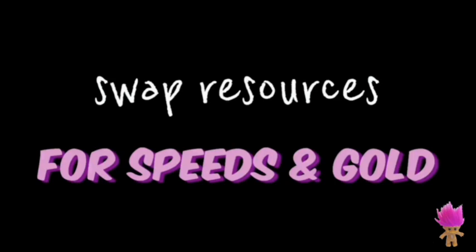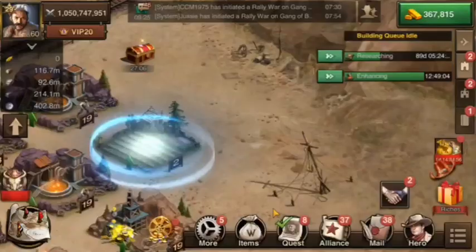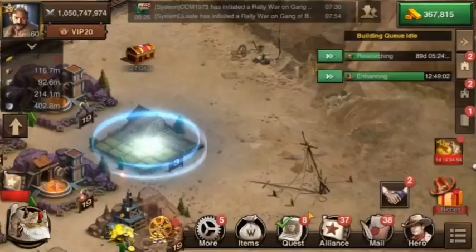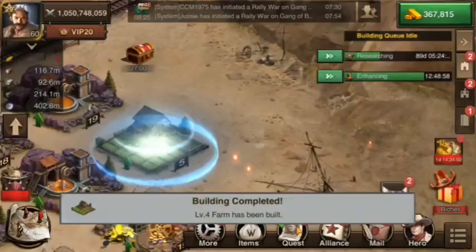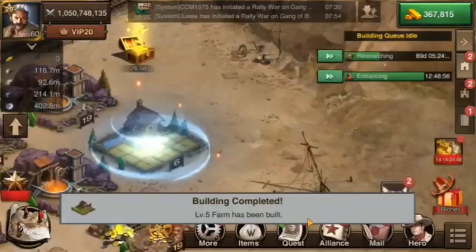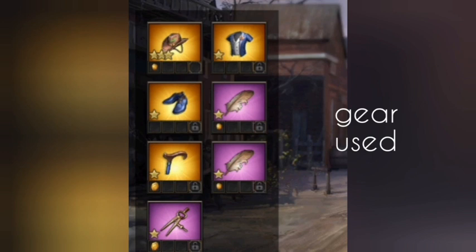Hey guys, Royal here. Just going to show you a trick you can use to build up golden speeds in West Game basically for free. What I'm showing you is a food farm getting built in construction gear. Time reduction works best in this case — the purpose is to build then demolish as high as you can.